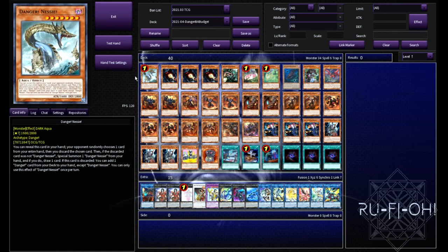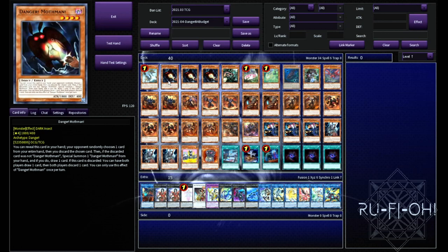So, we've got just one copy of Nessie. Of course, this can search any of your dangers and is absolutely great for that. Being level 7, it doesn't do a whole lot for you otherwise, but being able to either draw cards or search a danger is always a good start. Now, we've got triple copies of Mothman in here. This is actually searchable, not just by Nessie, but you'll see later on in the deck what we can do to get into this. It's definitely one of the better ones — being able to draw and discard certainly doesn't hurt you in this deck. The downside is you can help reload your opponent's hand a little bit, so you do need to be very careful of that. But playing it at 3 feels really nice.